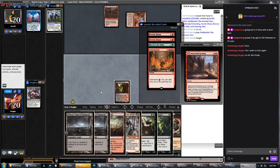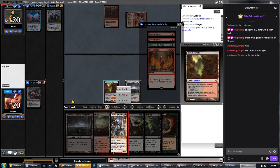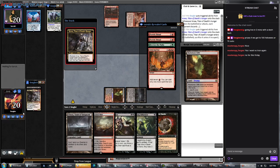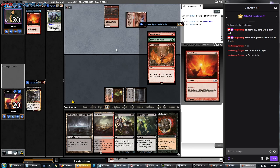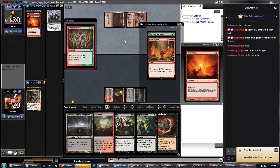Our turn. We have a Funeral Charm — that's kind of nice. I think we're just going to Crocsa here. Doesn't matter which order these triggers go. Our opponent discards a card, just creates a Pyretic Ritual. Just going to cast the Pyretic Ritual.